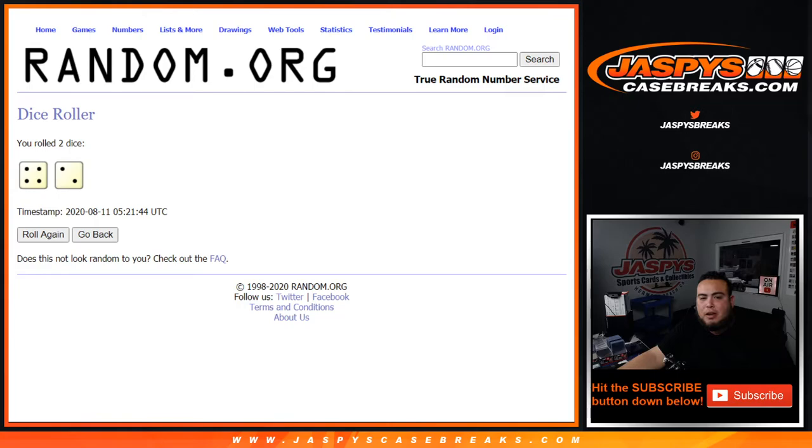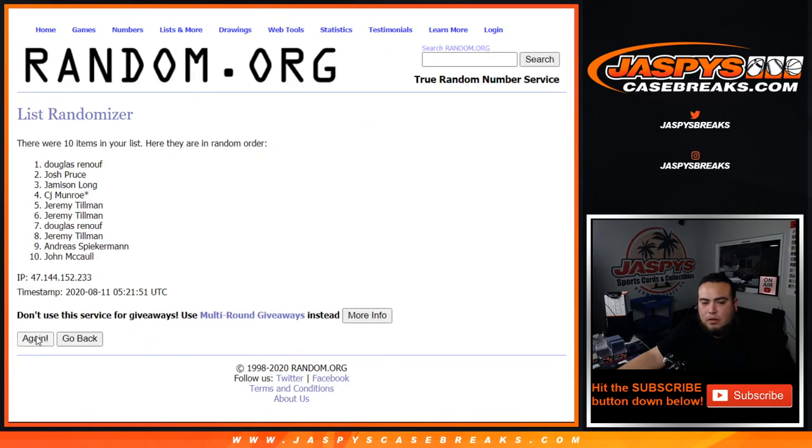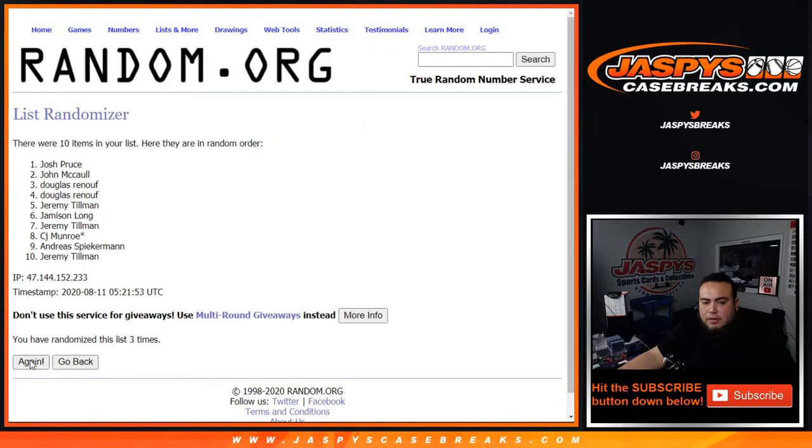We roll the dice and we got ourselves a four and a two for six times. Here are the customer names — good luck: one, two, three, four, five, and six.